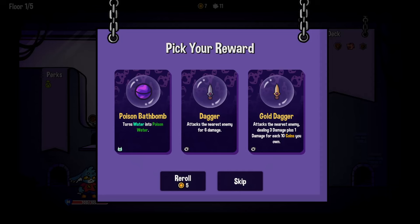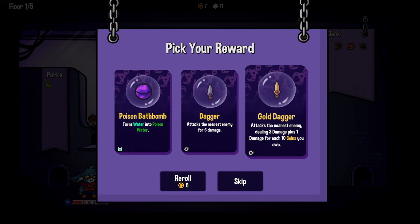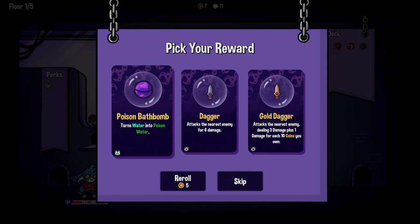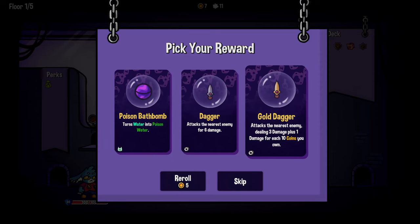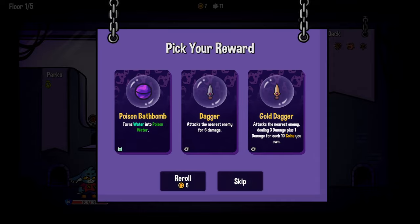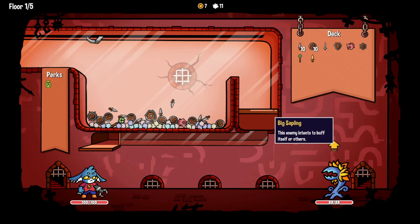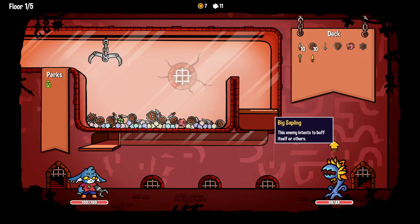It concerned me but it seems pretty good. Attack the nearest enemy dealing three damage plus one damage for each ten coins you have - I don't even have ten coins. It turns water into poison water, turns fluff into poison fluff - that's great but I didn't get the water. I'll grab the gold dagger just to have it.